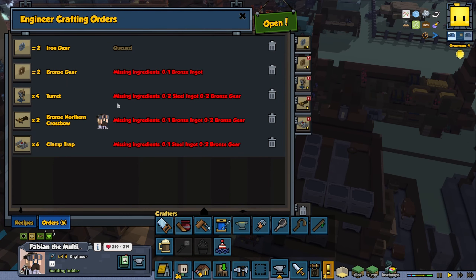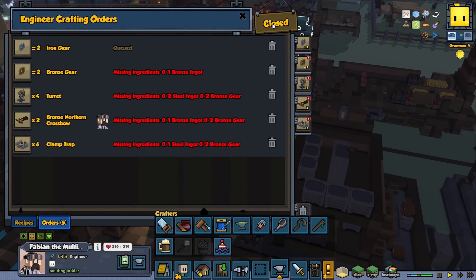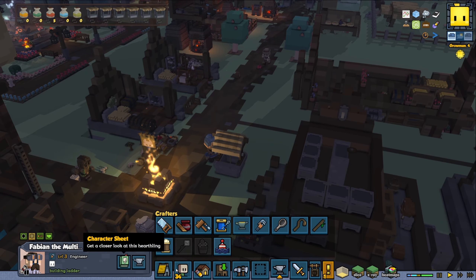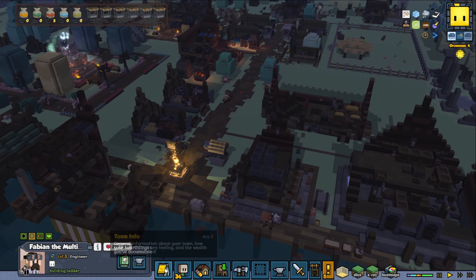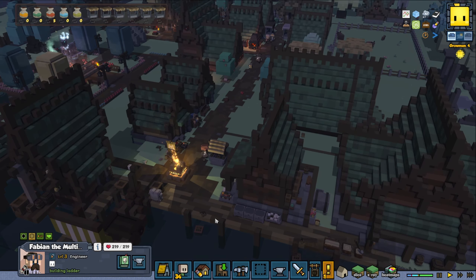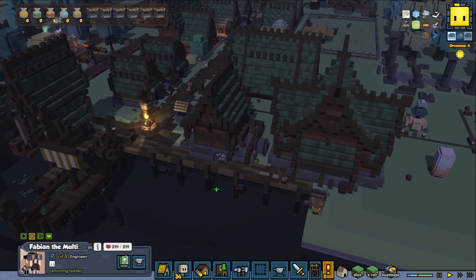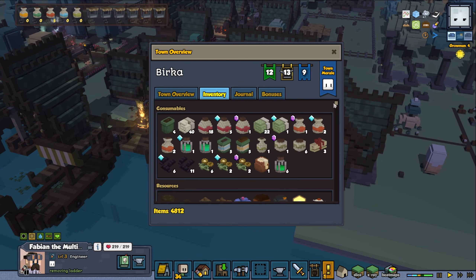Here we're missing some bronze ingots. Was the shop closed? It's open. My guess is that either we can't reach the ingredients or the resources, or we can't reach a workbench. In this case I'm thinking maybe it is the workbench — let's see then.